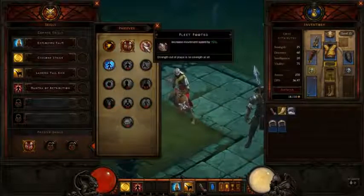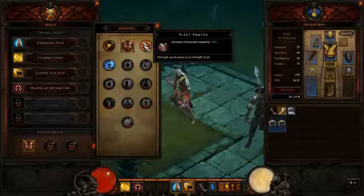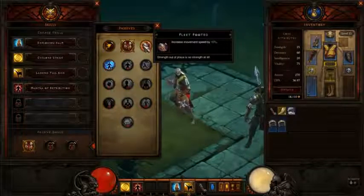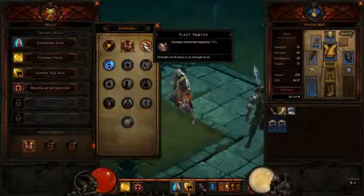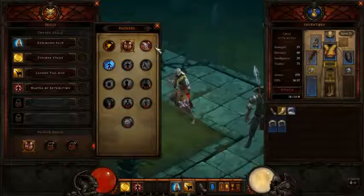Moving on to the third passive, Fleet Footed. Increases movement speed by 10%. Pretty basic. The quote below says 'Strength out of place is no strength at all.' It doesn't even say who the quote is from, so I'm just going to guess it's Buddha, because that's what it usually is.